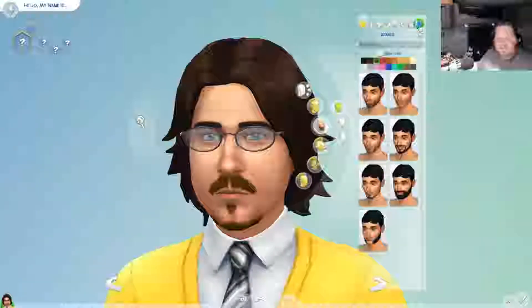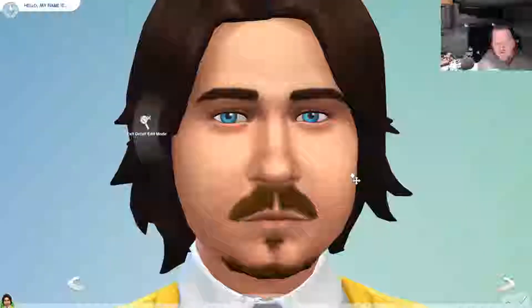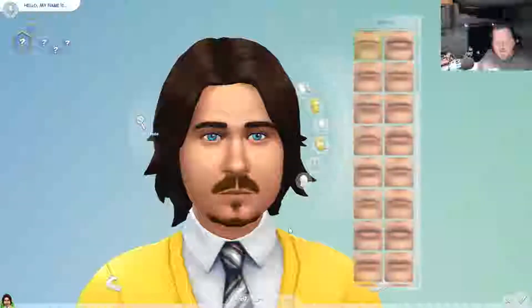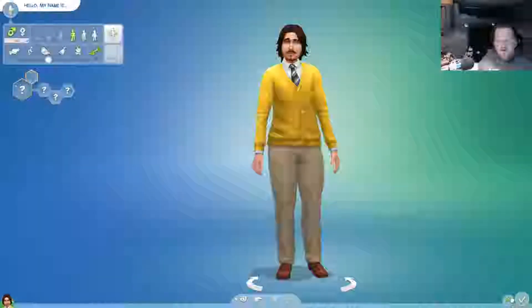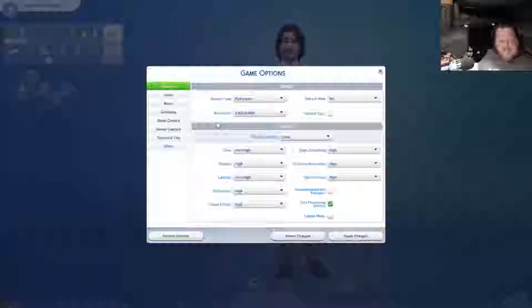I am obviously going to have to speed this up. How do I get rid of - how the hell do I do this? What is up with the preferences here? What the fuck's going on? Game options. God damn, this is a fucking disaster already.